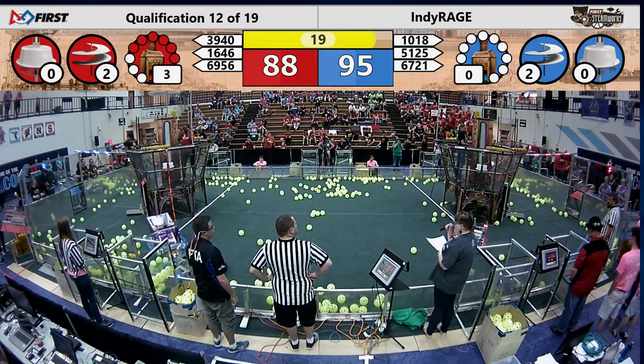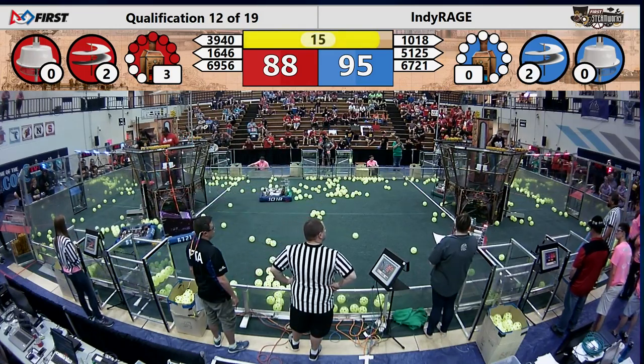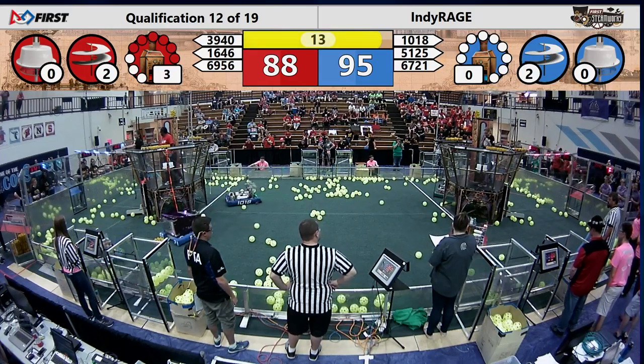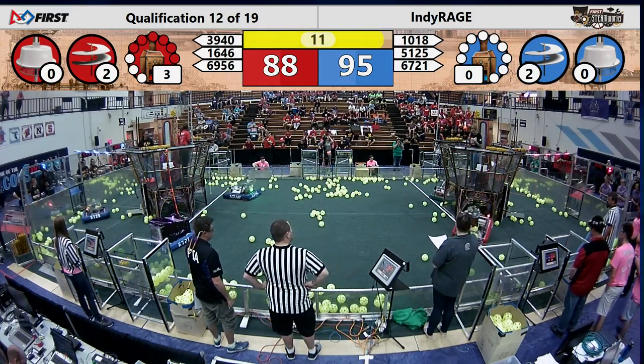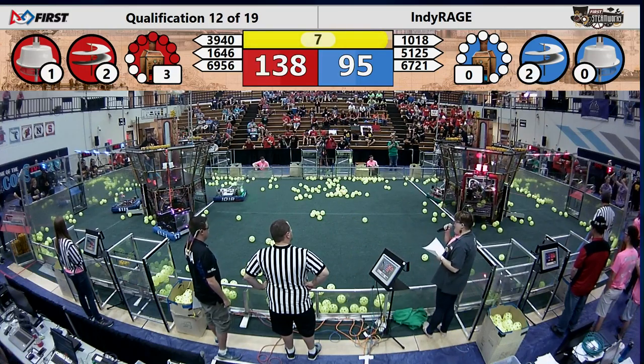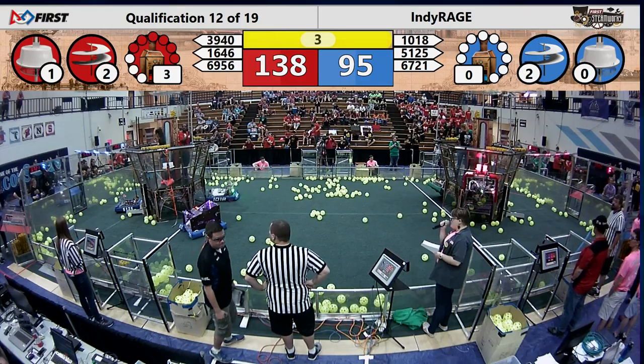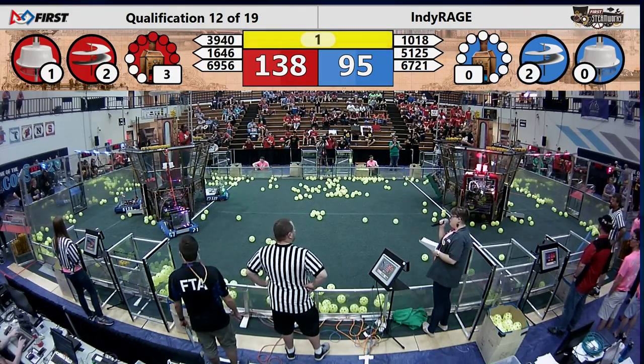Ropes are coming down from the airships, robots racing back to be ready to climb. The rope comes down right in front of Cybertooth and they look like they're ready to climb aboard. Cybertooth will be the first robot up and off the ground — 50 points for the Red Alliance. All three Blue Alliance robots are right underneath their ropes, but no one is off the ground as we count down our final two, one.